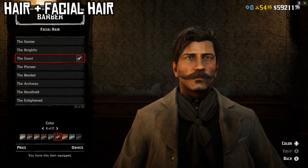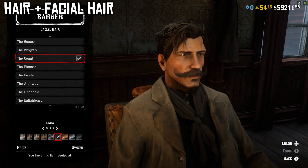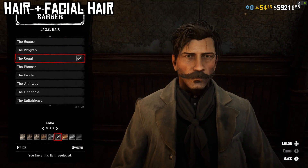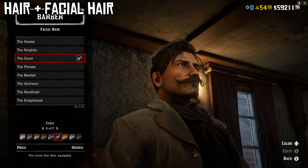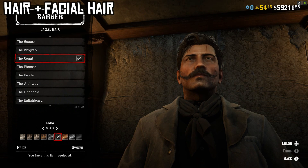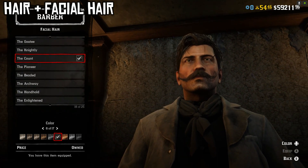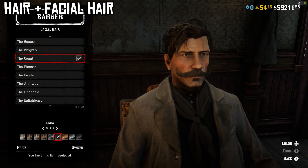For facial hair, you can't get it perfectly right, but the Count set in the sixth color variant comes the closest — though it does cost Gold Bars, so I understand not wanting to do it. Johnny Ringo's mustache doesn't curl up quite as much as this in the movie, but it does curl a little, and he has that tiny triangular soul patch goatee, so this one comes the closest. That's my recommendation for hair and facial hair.